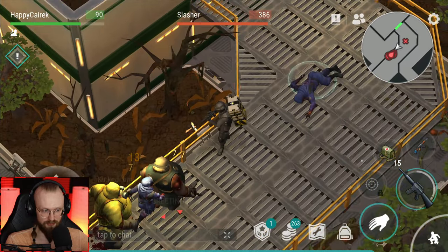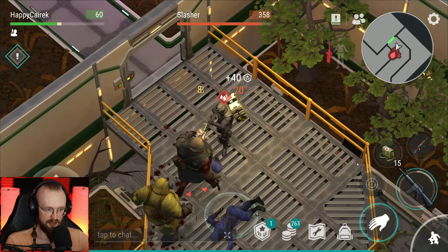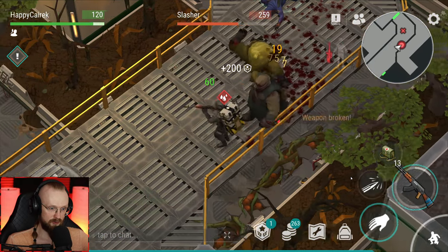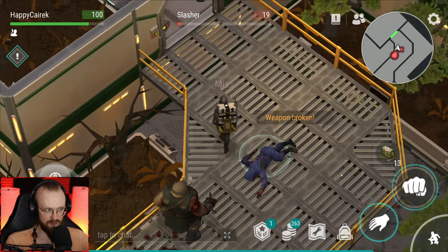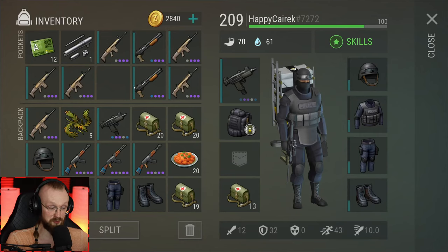Very happy they made rubber hoses accessible. Rubber hoses were definitely a huge bottleneck — you had to progress in the settlement to get them. If you don't progress in the settlement, you wouldn't be able to progress. Now when we get rubber hoses here in the lab, we can actually build things without progressing in those expeditions.